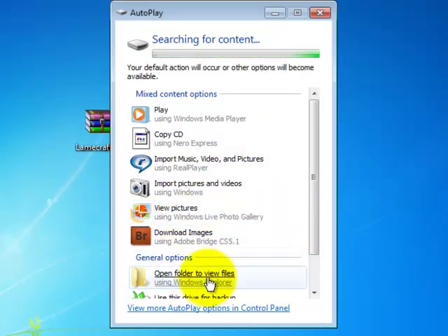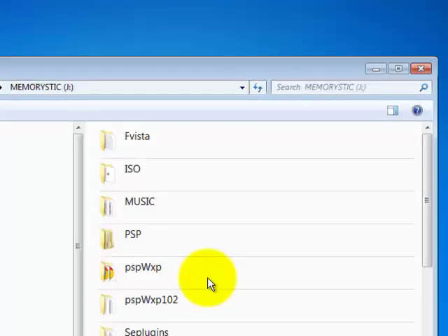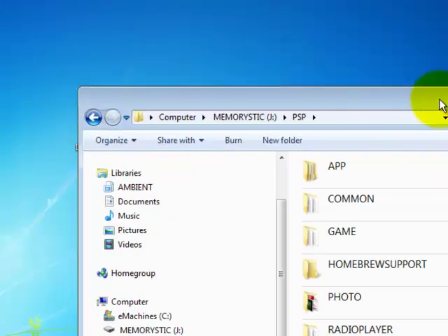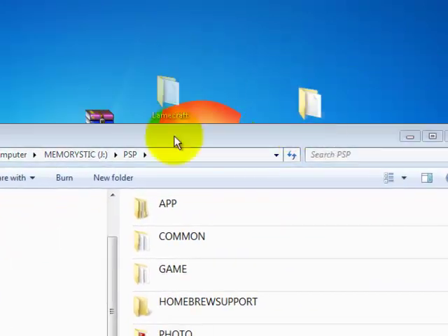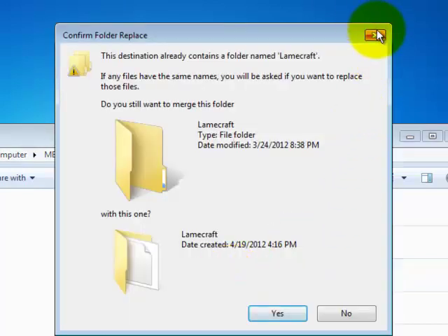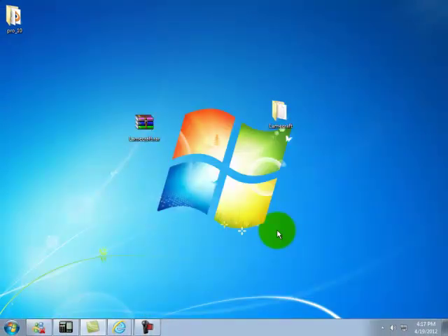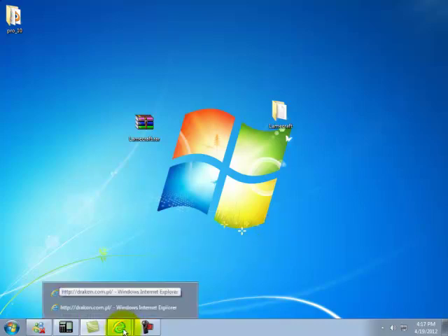Alright, here it is. Click open folder to view the files. You're going to go to PSP, then drag this into here. Now, in order to save time again, as you see, I already have the file in there. And so, once that finishes going onto your PSP, you will have Minecraft on your PSP — well, LaneCraft, but you know what I mean.